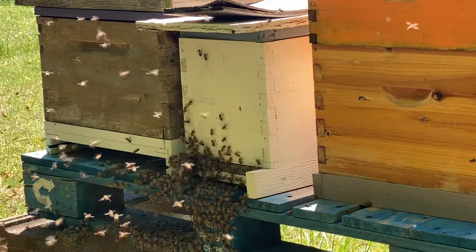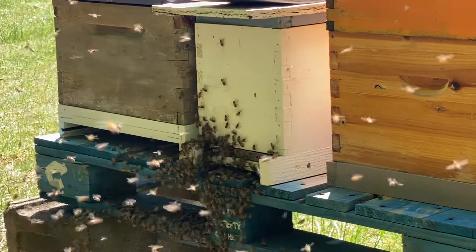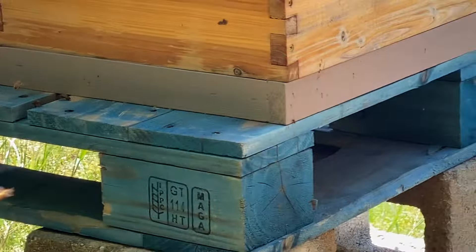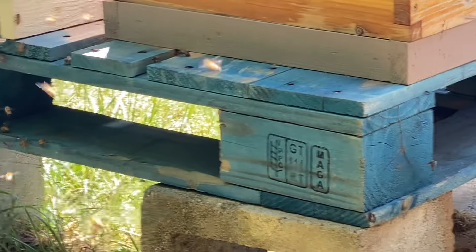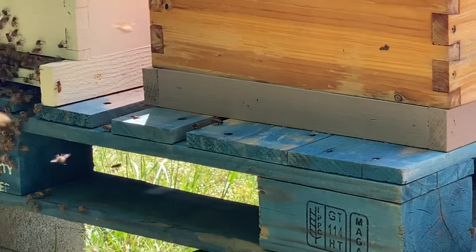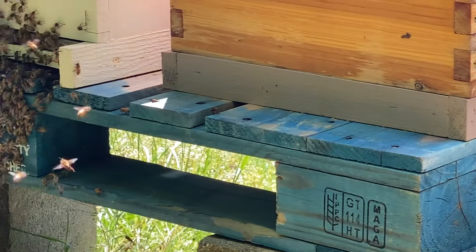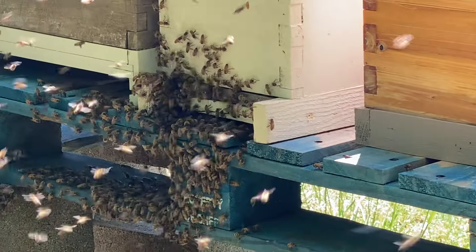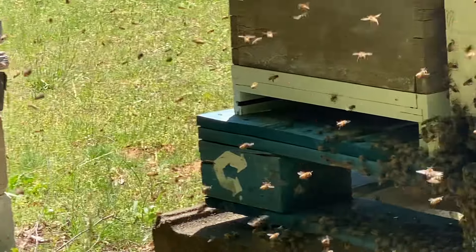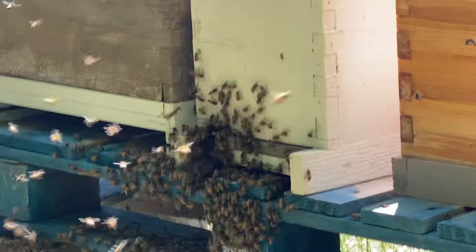I'll go into them in a few days and find the queen and do an update on it. I like using those old blue pallets — what I do is I cut the back section off, leave that together, makes a great stand because you don't have to lean over it. I just take the skill saw and cut it — does a really good job of holding the hives up. They're just pouring in.